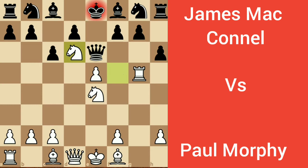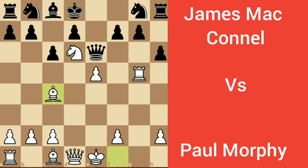Knight takes d6, check. Bishop takes d6, knight captures d6, again check. King goes to d8, bishop c4 threatening the queen, queen goes to e7. Knight captures f7, check. Queen cannot capture it because it is protected by the bishop.